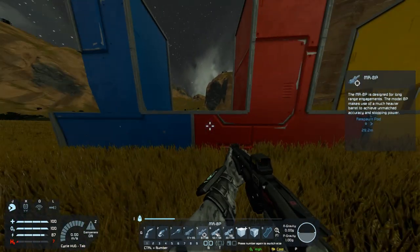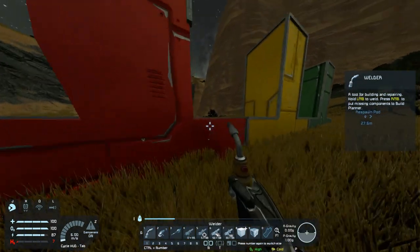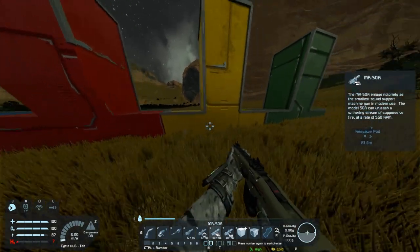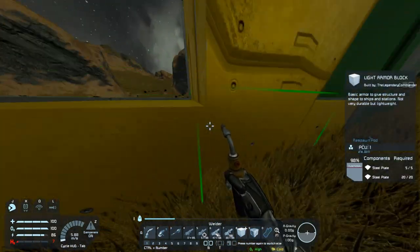We pull out the precision rifle instead. The MR-8P only carries 8 rounds in its mag, and when I shoot these, I get 3% damage on the blocks. Next, we go to the rapid assault rifle — 2% damage.